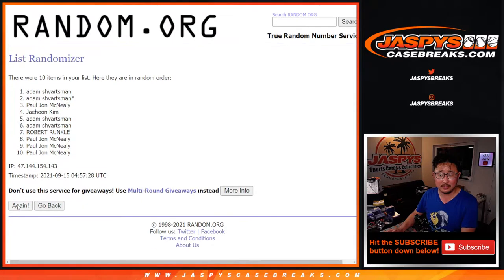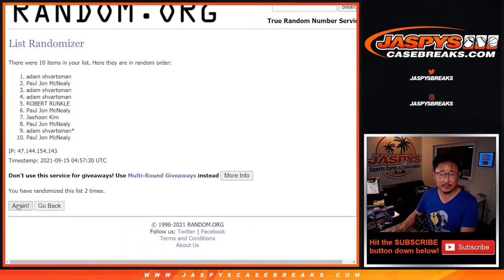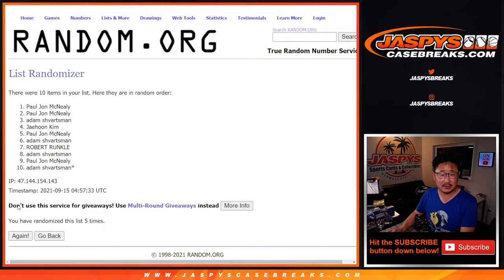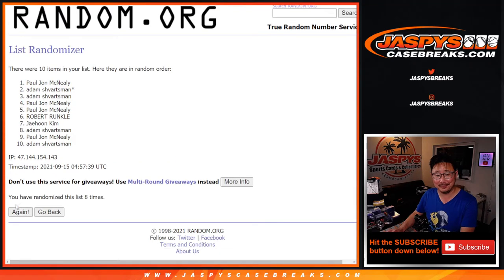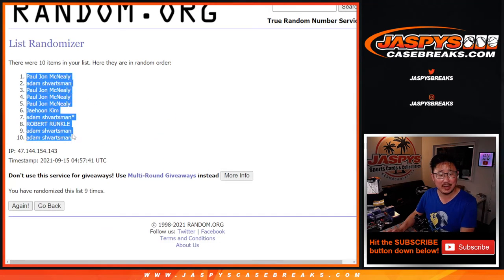One, two, three, four, five, six, seven — did I say nine times? — eight, and nine. Short-term memory loss there. Nine times, PJ down to Adam.